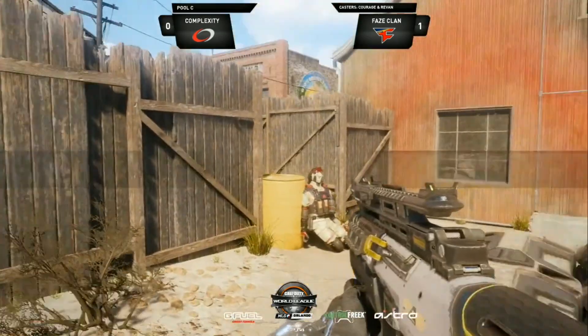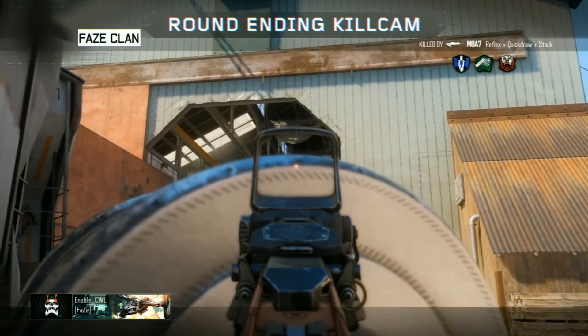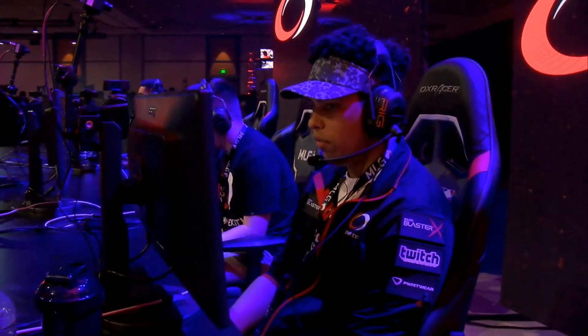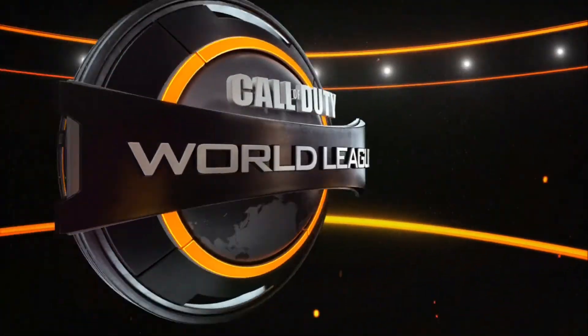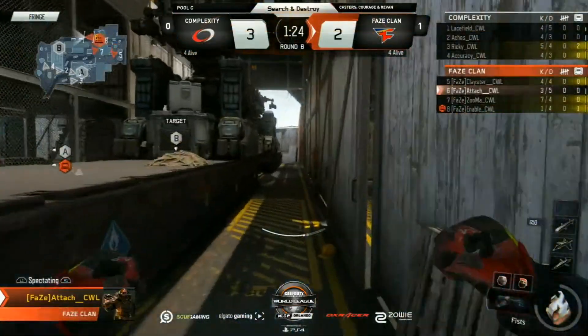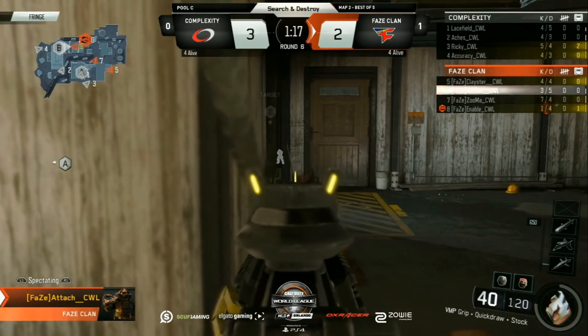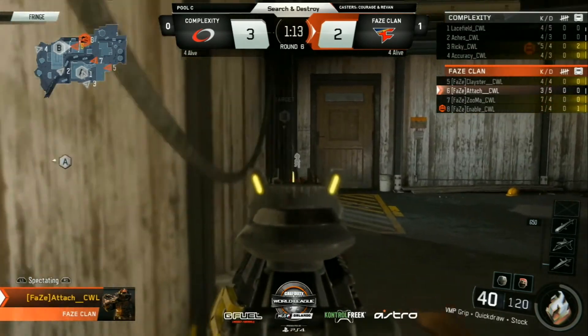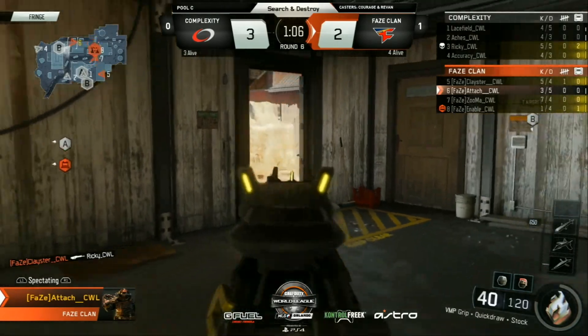Kind of the same situation as last round, just reversed roles. Complexity find the opening pick near the back rock, push up, get the bomb down with the man advantage, and then it all falls apart. FaZe get some good trades, and Abel spots Aches who's way out of position — watching the flank, but it leaves Lacefield overwhelmed by two players. Aches reminded me of Klay in the round prior — caught out in Rails with submachine guns and great up-close pistols pushing you. A sitting duck. FaZe continuing to keep this close. You can hear Blast Suppressor coming up and some players relying a lot on sliding.